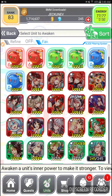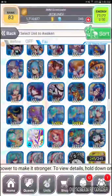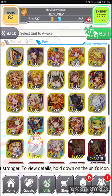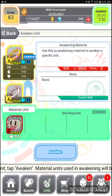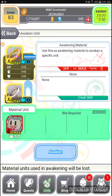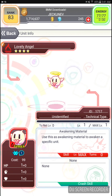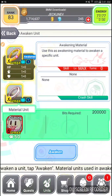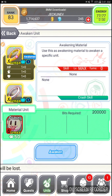Let's go to awaken. Oh, I can awaken some apples — I'll do that later. Let's go find that ring. It'll be awakened with the lovely angel. Use this awakening material to awaken a specific unit — that's what you use to propose with. Lovely angel is also an awakening material, technical type. And it seems we need 200,000 bits in order to use this.